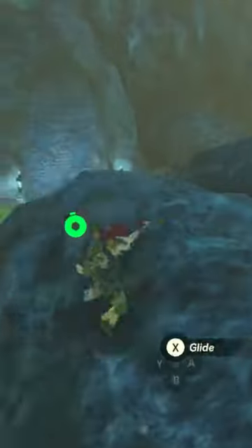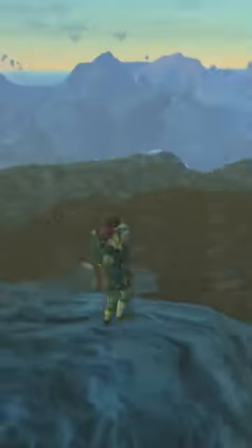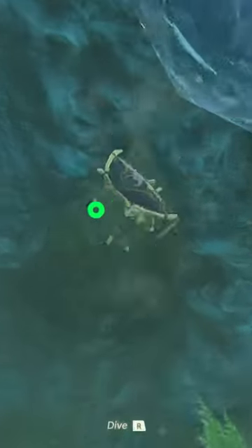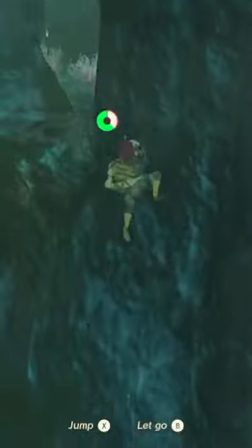On your way down you'll see a door — go directly down from there. The cave walls are all wet, so we're going to have to be a bit creative. The trick is to climb until you're about to slip, then jump.